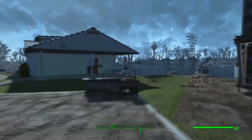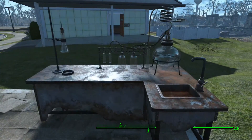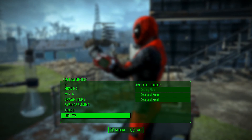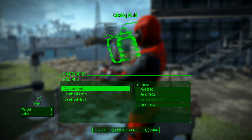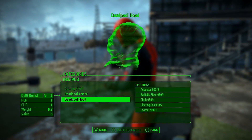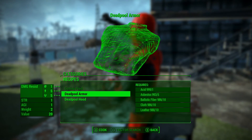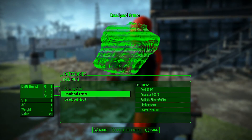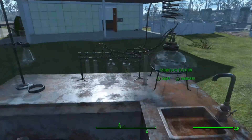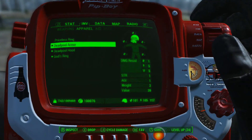The way to get this in the game is you need to find a chemistry table — just a random chemistry table like this. If you go down to the very bottom under utilities, under the cutting fluid which is usually there by itself, you now have the Deadpool armor and the Deadpool hood with all the ingredients listed. It isn't too crazy but it will take you a bit to get it. You just craft them and they pop straight back into your inventory.